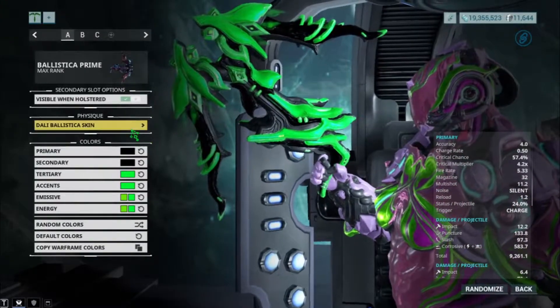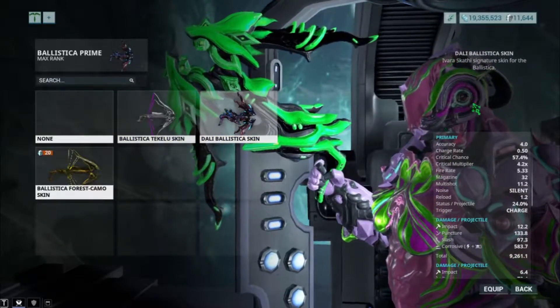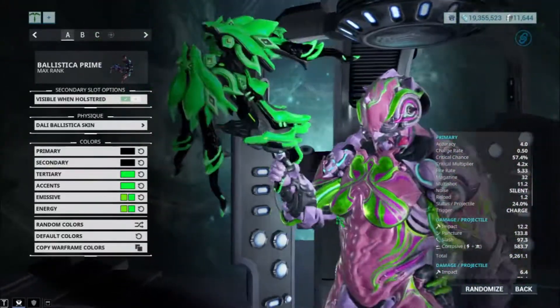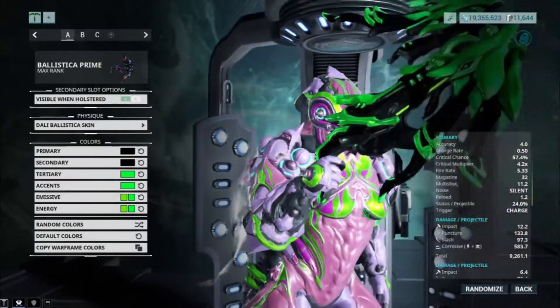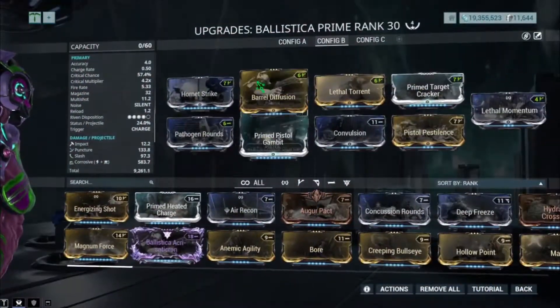That is the Dali Ballistica skin — it's Vitus' signature skin which is pretty good. I actually like the bow, or the weapon itself. Now on to the builds. I have three builds like I said before.